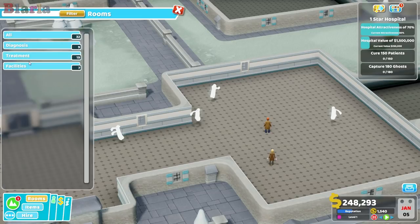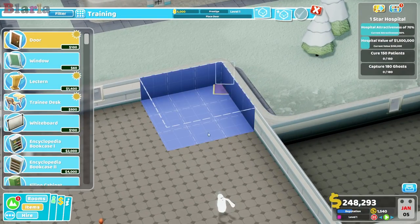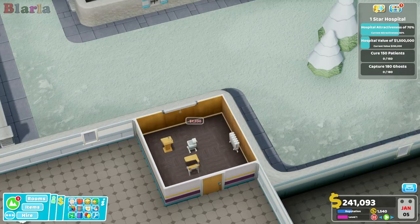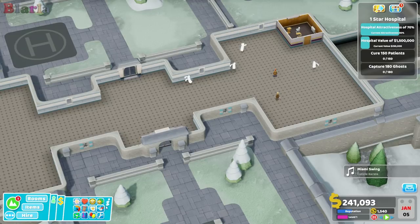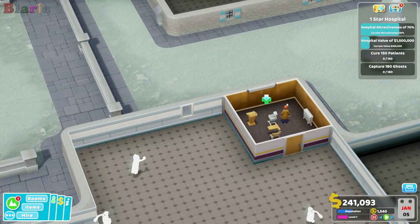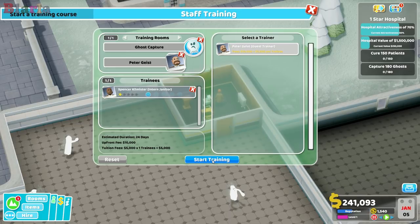We might actually start with a small training room - just a small one. It's going to be pretty cold here. We'll waste no time - we'll get him trained in ghost capture training with Peter Geist. Fantastic name.